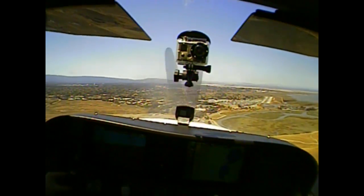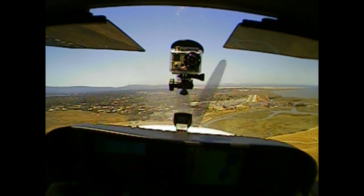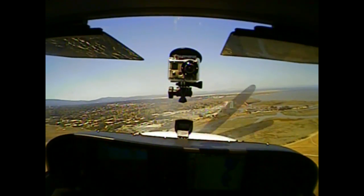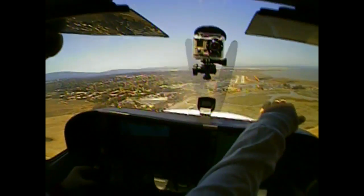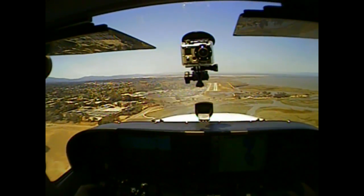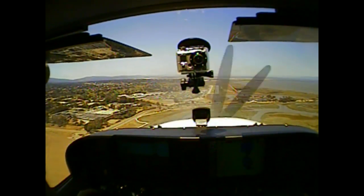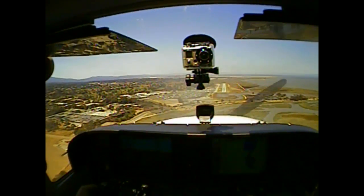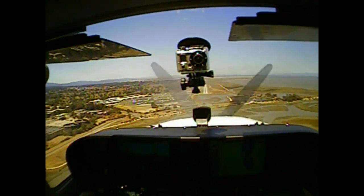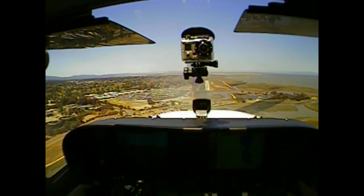Those two white lights there, meaning that we're a little high on the glide path. So I'm gonna bring the power back a little bit. But the idea here is I want to keep the numbers on the runway in the same part of the windshield all the way down. The numbers should not move that much — they should only get bigger. Meaning I'm keeping a constant pitch. Now I can increase my rate of descent by reducing power and then pitching back.